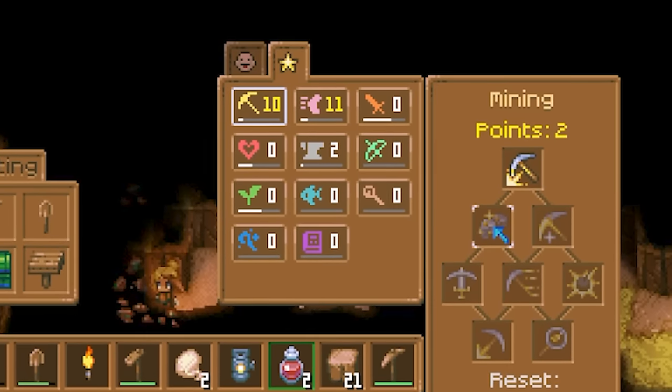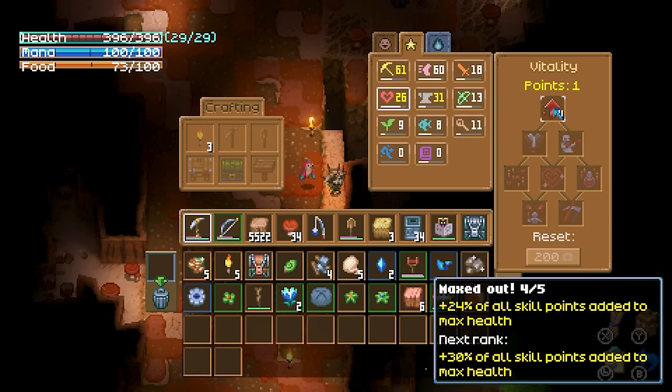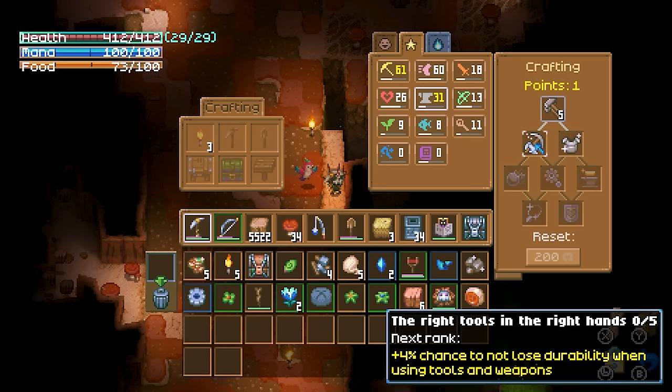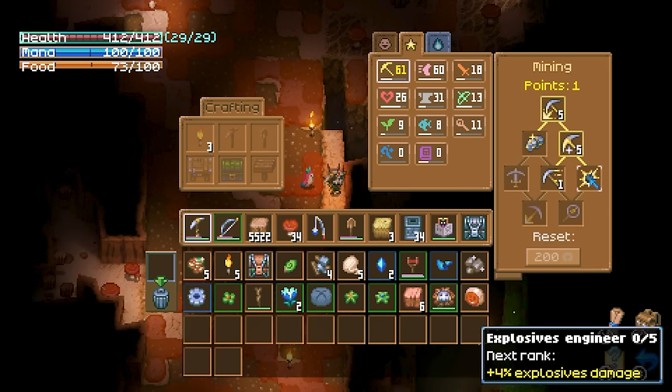Everything that you do in Core Keeper has some sort of progression system. You can level up within your running, range combat, melee, mining, cooking, and fishing. All of these skills you can level up, and every single skill has a skill tree. This is how you build up your character, and this is what I'm working towards.